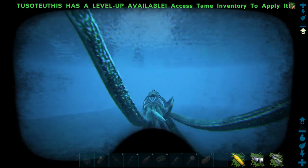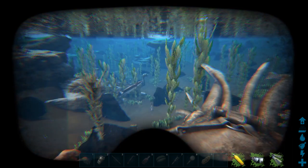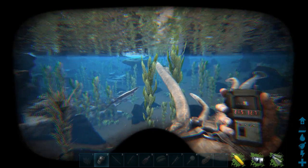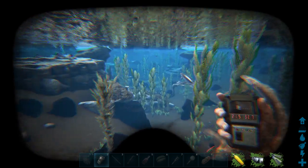Now we're going to show you the second area, which is located at the Viking Bay. That also is a place where you can get black pearls. The second spot, as many of you probably know, is obviously located at Viking Bay, which is at coordinates 21 and 32. You can't really miss it.